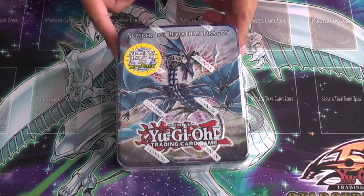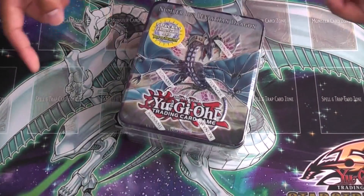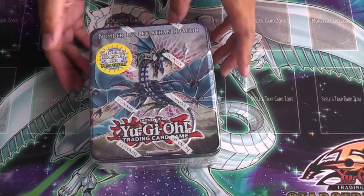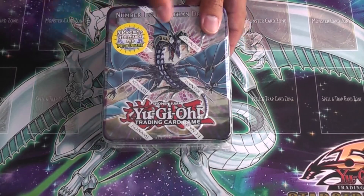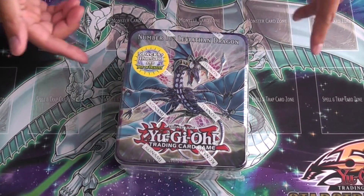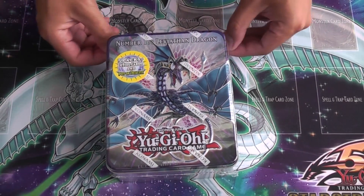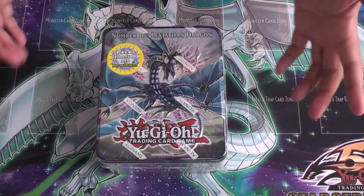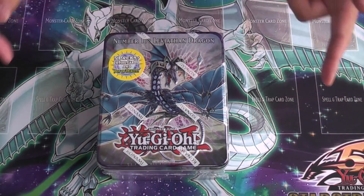We're gonna start with Number 17 Leviathan Dragon — revised dragon, whatever, I like 'revised dragon' better. As you can see, crappy logo again. I really hate this logo. I wish they went back to the original logo from the first series of Yu-Gi-Oh! with the original Yugi and Kaiba, but the logo is what it is. Let's get to the cards.